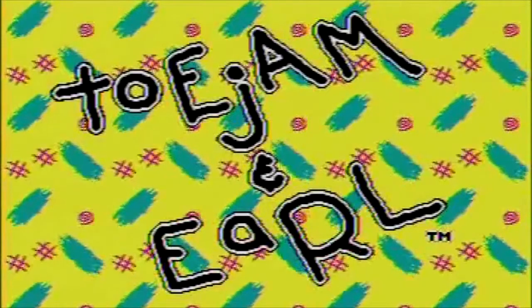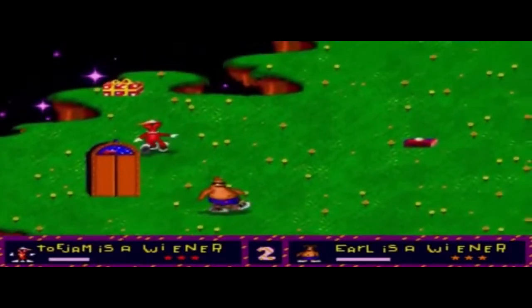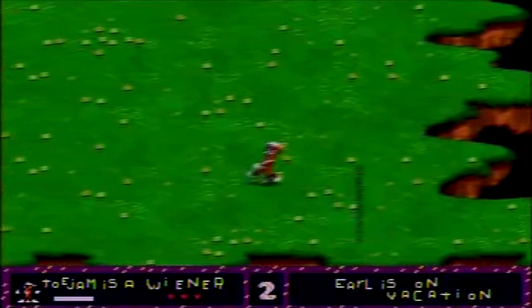So what exactly is ToeJam & Earl? It's a game that gives you the role of the title characters. ToeJam is the red one, while Earl is the cross between Duke Nukem and Patrick Starr. You can play a two-player cooperative mode, with the first player as ToeJam and the second as Earl, or play by yourself as either alien. The plot is that ToeJam lets Earl drive their spaceship, Earl crashes it on Earth, and it's your job to find the scattered pieces to get back to the planet Funkatron.